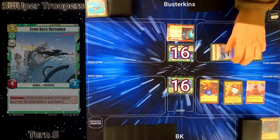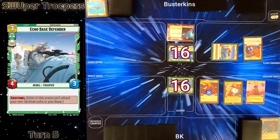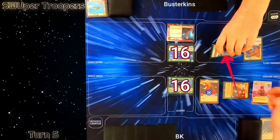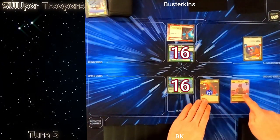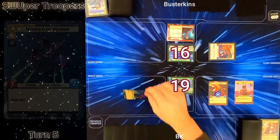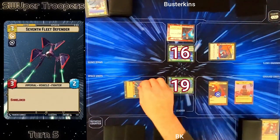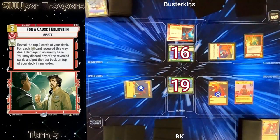With me up on board position he plays an Echo Base Defender to try to stem some of the bleeding. At this point I'm probably turning the corner so I attack it with my Boba Fett to clear it off the board so I can keep pressuring with my other two units. With no good trades he attacks into my base bringing me to 19, and then I play another Seventh Fleet Defender as my follow-up. It probably was better for me to attack his base with Boba Fett here, but it's fine.